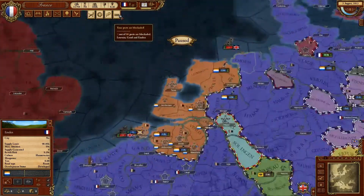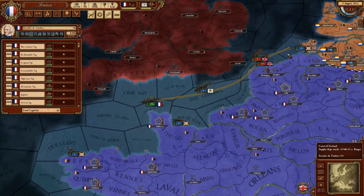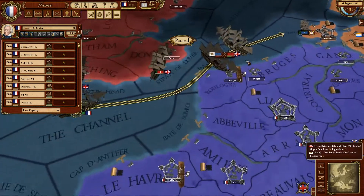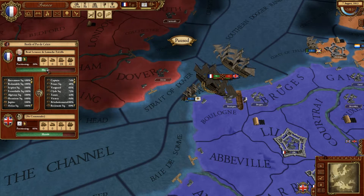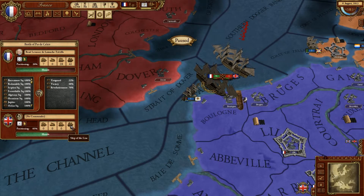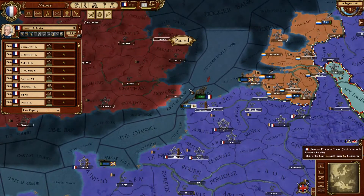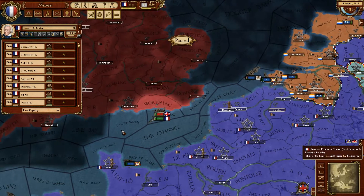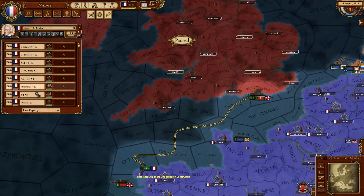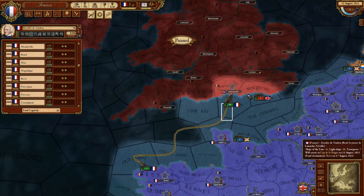Ports are blockaded. We'll find some nice British ships to destroy — come on, we can do this. Or maybe not — maybe this was a bad idea. Nope, not bad at all! Lost no ships, destroyed eleven of theirs.